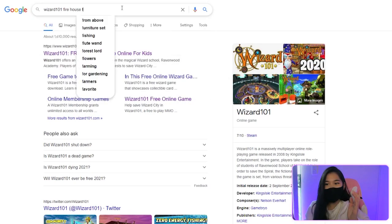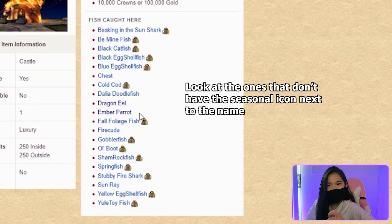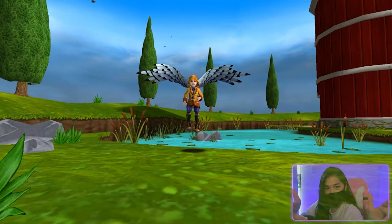To know what fish are in the ponds, just look them up on the wiki. Search 'Wizard101 firehouse fish' and it will give you the list of fish you can catch.